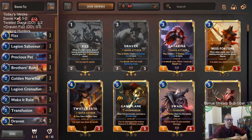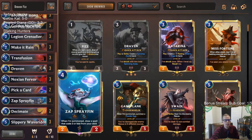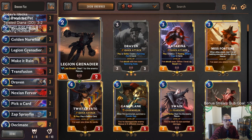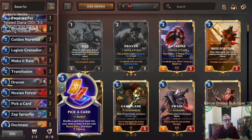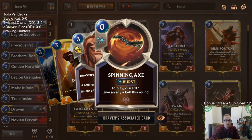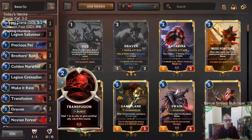Welcome everybody on Twitch chat and YouTube. For this Draven/Fizz deck we're going to be getting elusive and aggressive. We have early one-drops with Legion Saboteur and Precious Pet to go along with Fizz. We're going to finish games with our elusives - Fizz, Golden Narwhal, Spray Fin, and Slippery Wave Rider. Draven creates spinning axes whenever you play or strike - zero mana spells - and Fizz loves those to help with leveling up and protection.